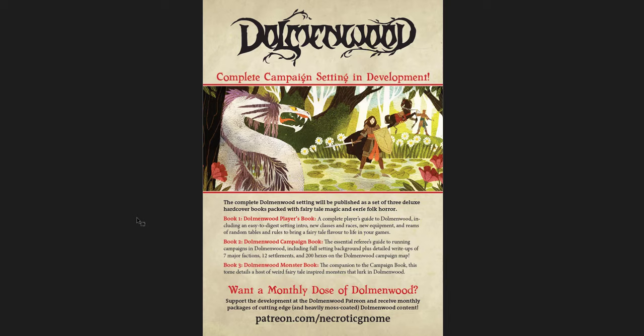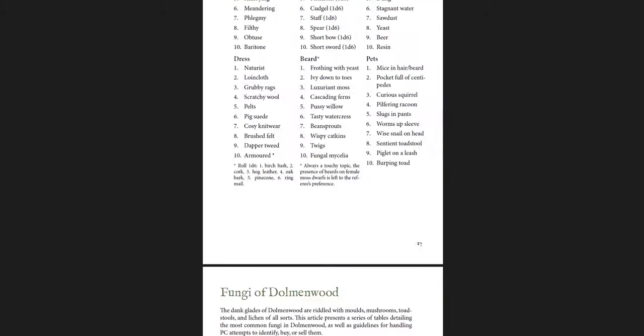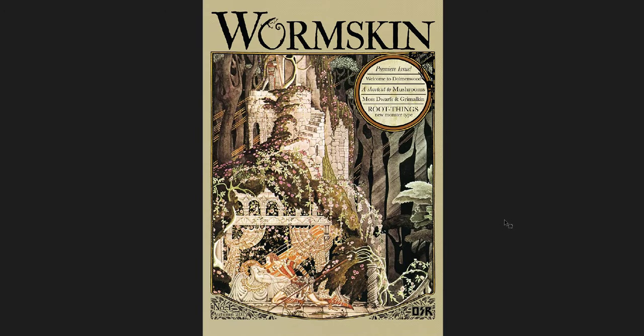And here is more information for Dolmenwood in the back — this is the sort of art style I love. It reminds me of Secret of Kells or Wolfwalkers, something like that. A lot of the art from the new books is done in that style. This is my preference — it reminds me of the Sword in the Stone, the old hand-illustrated Disney cartoons. So that's issue one. It's very short, but gives you a sense of the vibe of this setting.